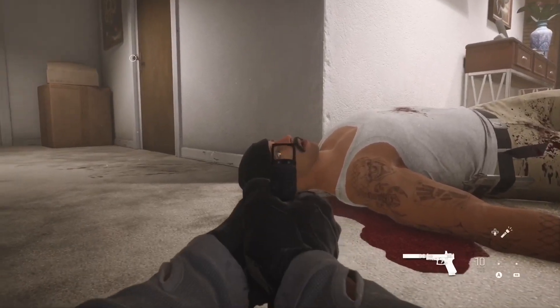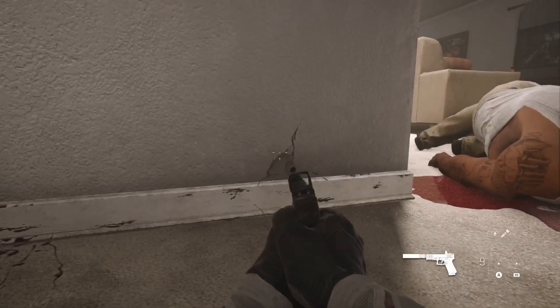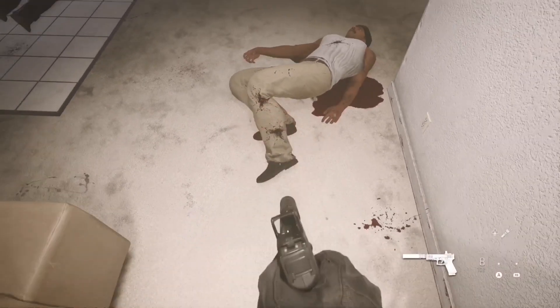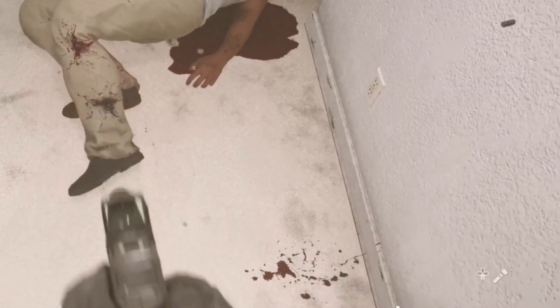Then I wanted to test something out, so I laid down on the ground and shot him through the side of the head. It did penetrate through his skull and hit the wall, but there was no blood coming out the other side. Then I shoot his ankle and you can see the little specks of blood flying off.